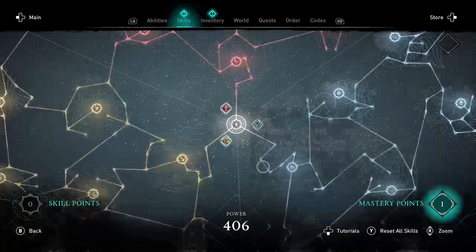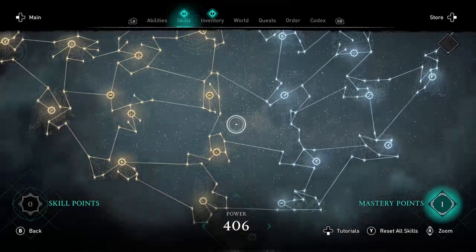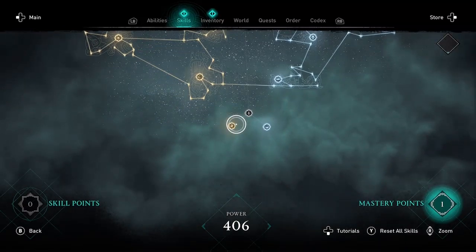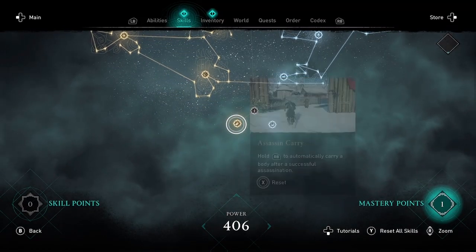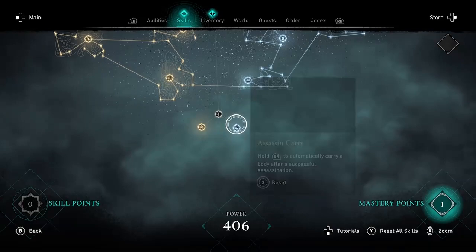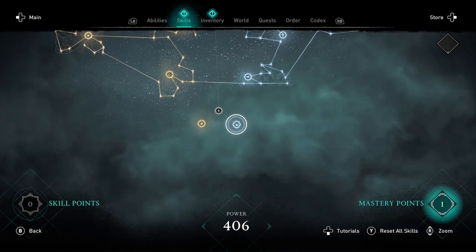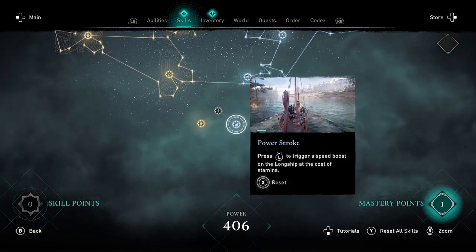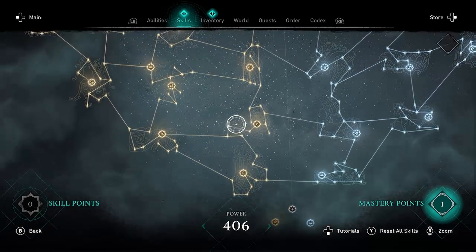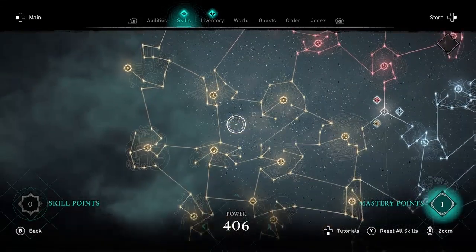You can go to them directly. There are two down at the bottom: one in Raven and one in Wolf. The Raven skill is Assassin Carry — hold right bumper after an assassination to automatically carry the body. And in Wolf, it is Power Stroke — press the left stick to trigger a speed boost on your longship, which is especially useful for the new River Raids game mode.